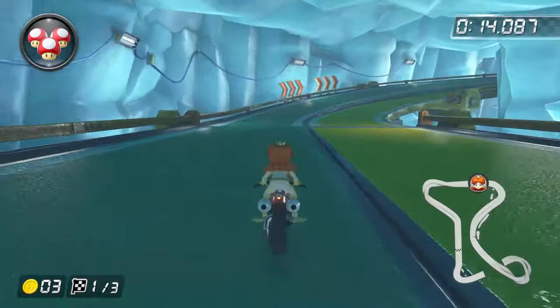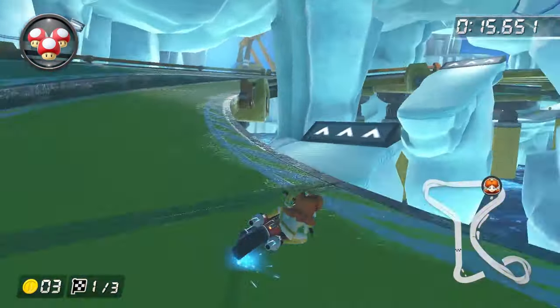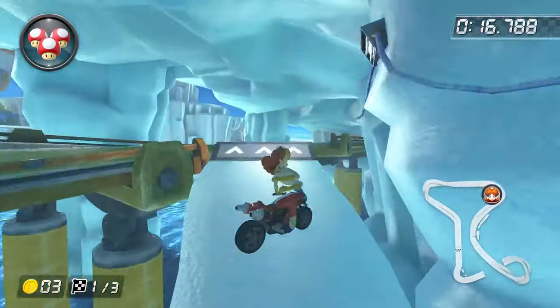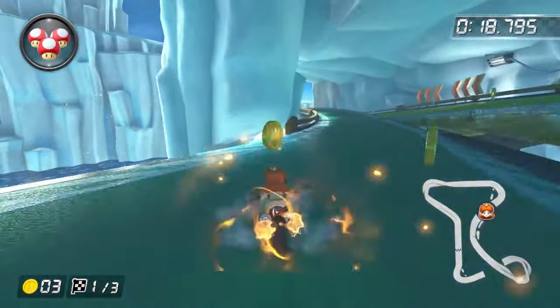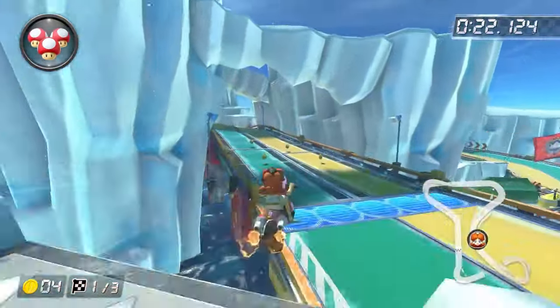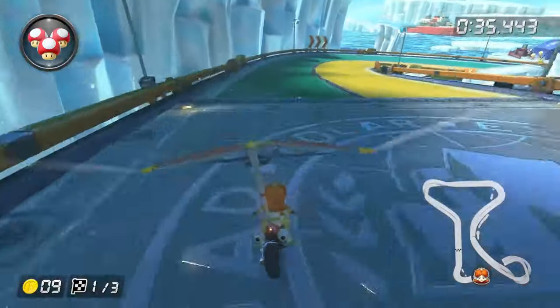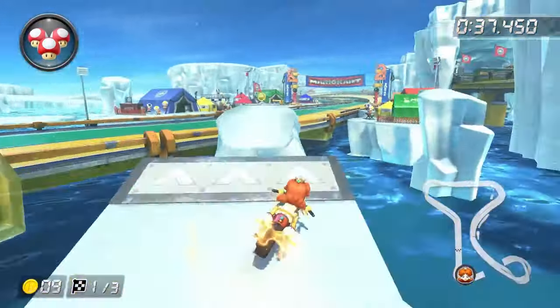On Ice Ice Outpost, you want to enter the shortcut as if you're going straight off of the ramps. Release your mini turbo right when you hit the first ramp, and right before you go off this green part, tilt right a little bit so you don't fly off. And the ending cut is the exact same thing. Just go a little wide and then just go straight off the ramps.